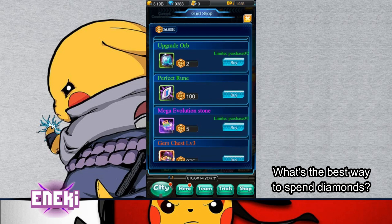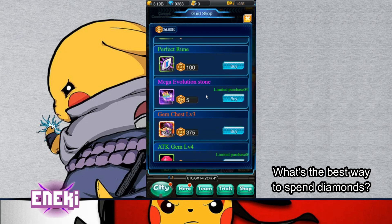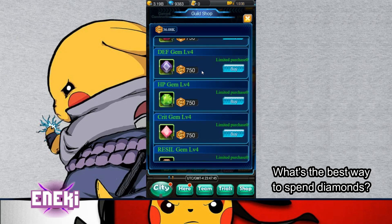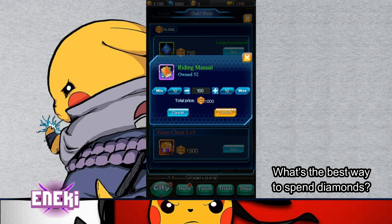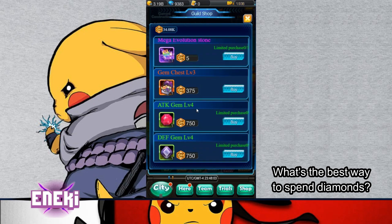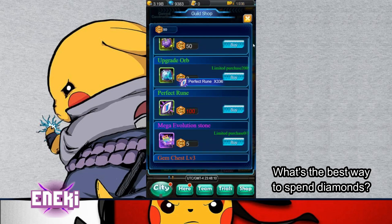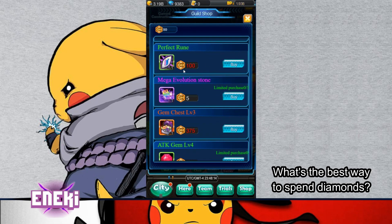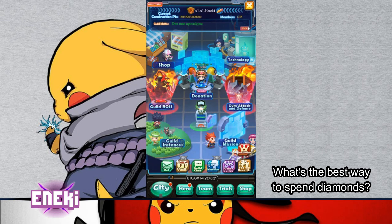When I start out, I make sure to spend Guild points on Upgrade Orbs and some Mega Evolution Stones. If you get high enough in Guild level, you can unlock buying Riding Manuals and Feathers, which I also purchase. Spending Diamonds on the Guild will benefit others as well as yourself.